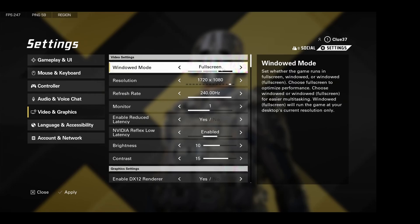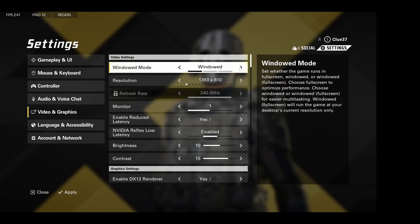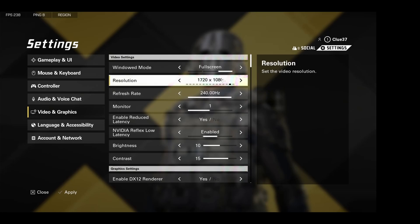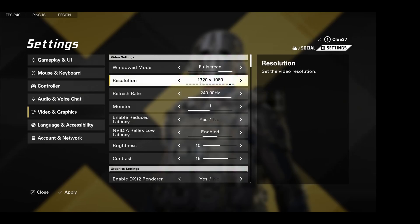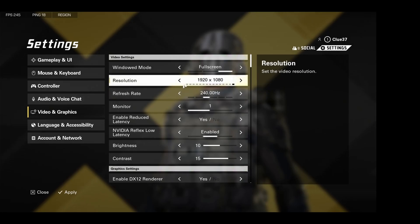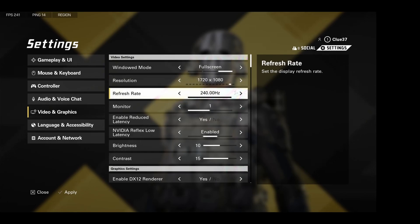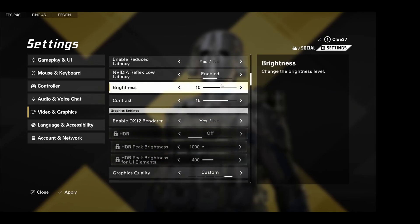These are my graphics settings that I run. Full screen — obviously you want to be in full screen so that there's no input lag. If you're on windowed full screen or just regular windowed, there's going to be extra input lag. For resolution, this is a stretch resolution — I run 1720x1080. Most of you are going to be running native. Refresh rate, just make sure this is on max. For me it's 240 — it's the only option available.